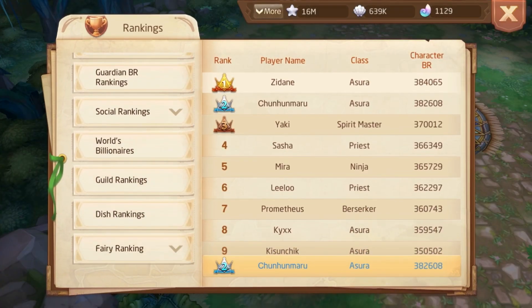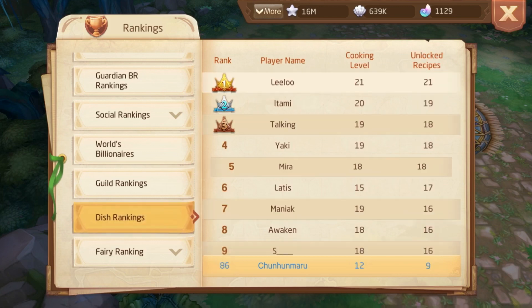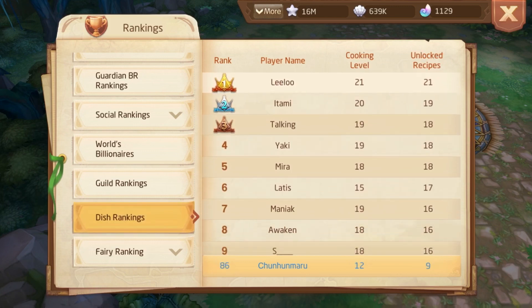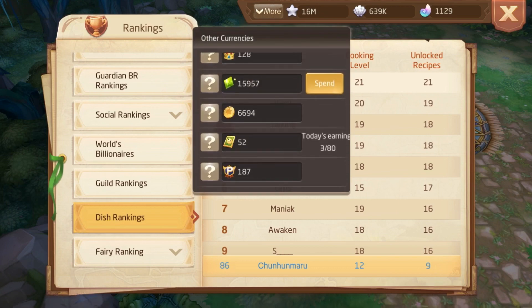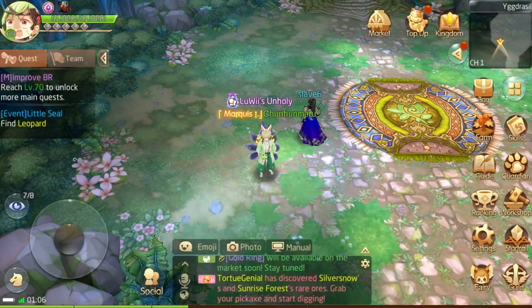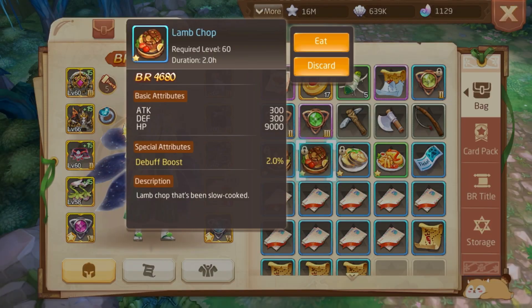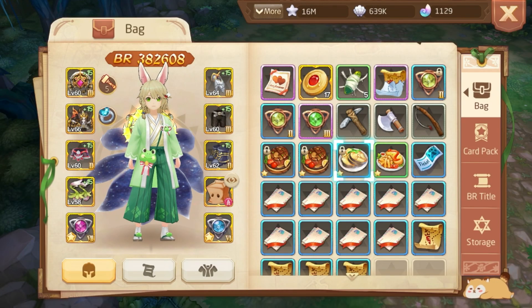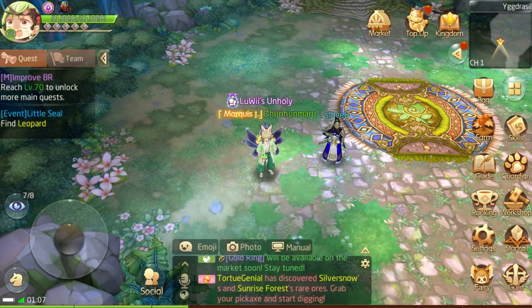The next thing is cooking. Always cook and level up your chef level — you will be able to make better dishes that way. Dishes have many different attributes and they boost your damage, including crit damage, damage to boss, ignore defense, damage X, and even more. I just have these blue dishes my wife sent me — I haven't focused on cooking yet but I will soon. But if you don't have someone like my wife, you should start cooking after this video.